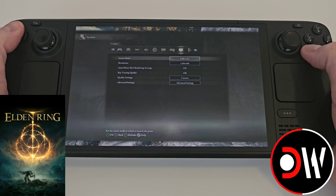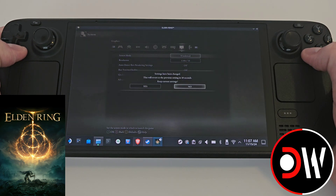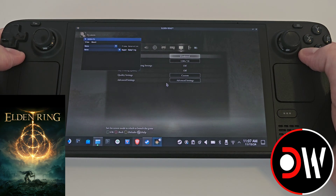Now it is important that we perform this next step. On screen mode, change full screen to windowed and select yes. Now toggle the overlay with L4. Here we'll see frame generation is off and super sampling is off.